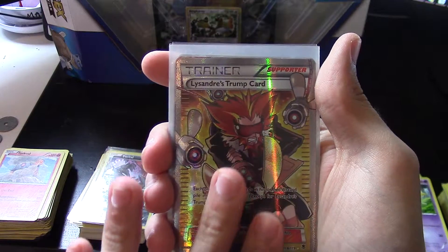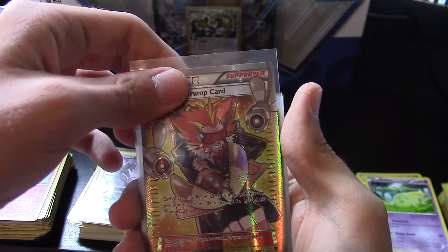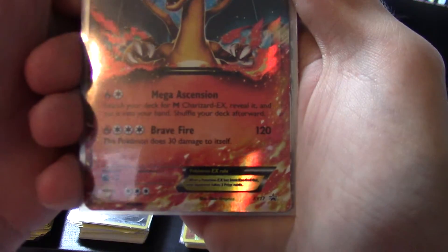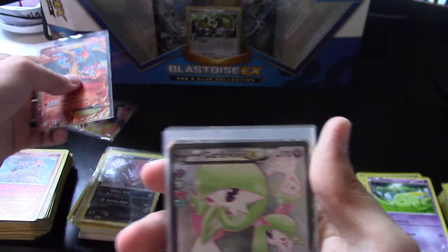Starting off, it's the one and only Lysandre's Trump Card, which got banned from the TCG. And that's not good. And the next one is a Charizard EX promo number 17 from Flashfire, I think.